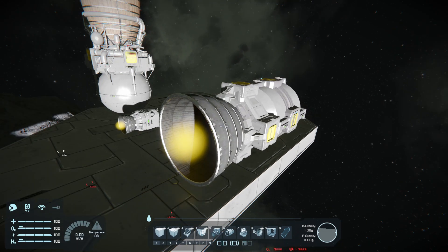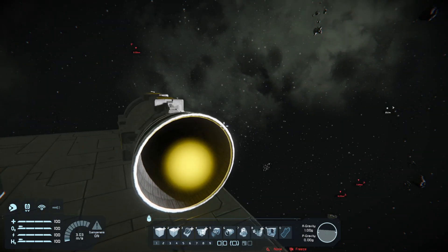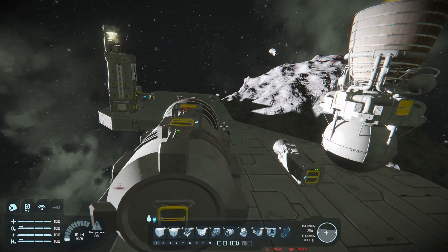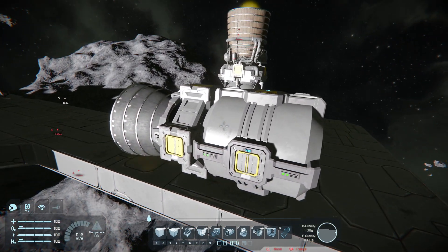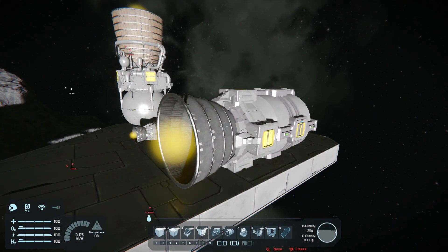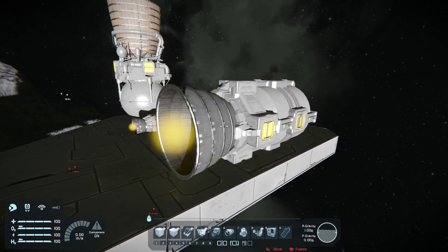With atmospheric harvesting, you don't have to harvest ice on planets, which can get kind of messy. Although ice is easier to find on planets, of course it would have to have a sufficient atmosphere in order to harvest hydrogen from it.